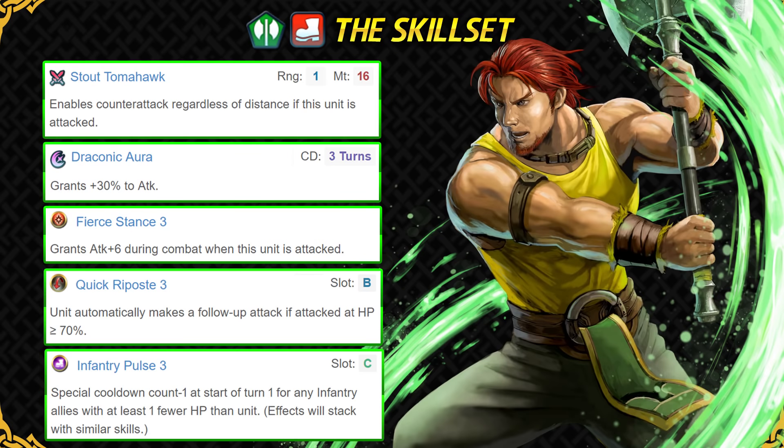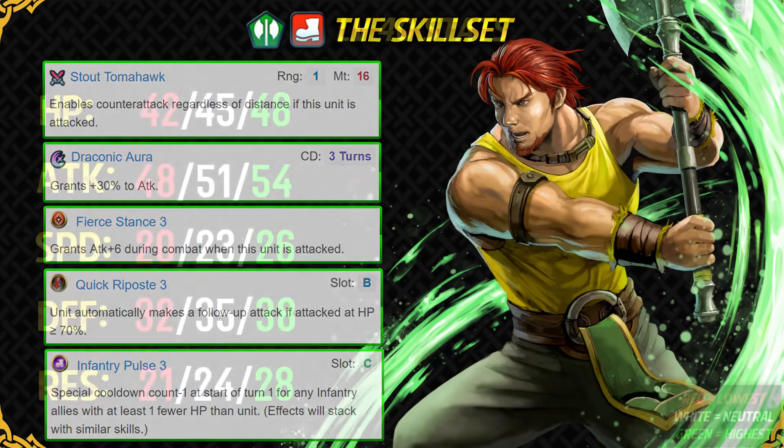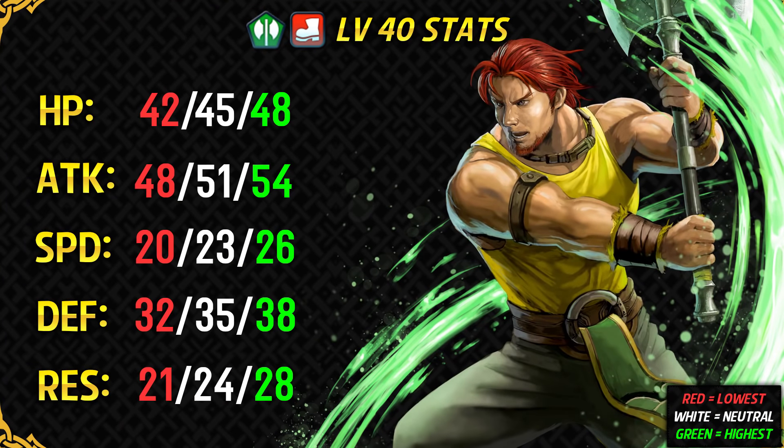Quick Repose 3 is perfect with a slow tank unit like him, and Infantry Pulse makes him a good support unit because he has got a base HP of 45, which can be boosted to 50 with HP Plus 5 Sacred Seal, so he can make great use of Infantry Pulse. His base kit is really good and all you need to do is give him Reposition or Swap and he will be good to go. But if you want to invest into him more, you can also run Steady Breath with Aether on him — it's a pretty expensive skill set but it works really well. Dorcas is one of the best users of Steady Breath with his good bulk and attack, the access to a Distant Counter weapon, and Aether helps him stay in the Quick Repose and Infantry Pulse range.